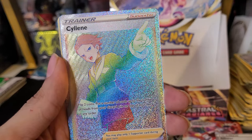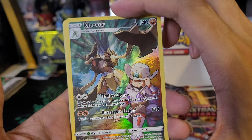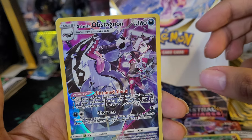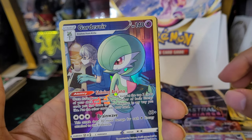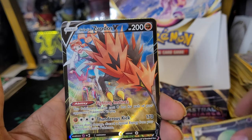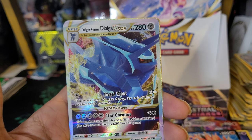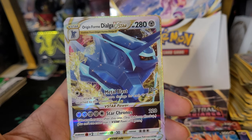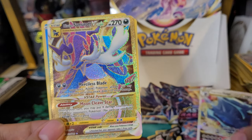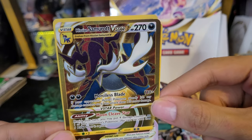And we got a V-Star — Origin Form Dialga V-Star. Forgot that we pulled that towards the beginning of the box. And our Secret Rare of the box — Hisuian Samurott V-Star Gold. Really like that one. Definitely taking that.